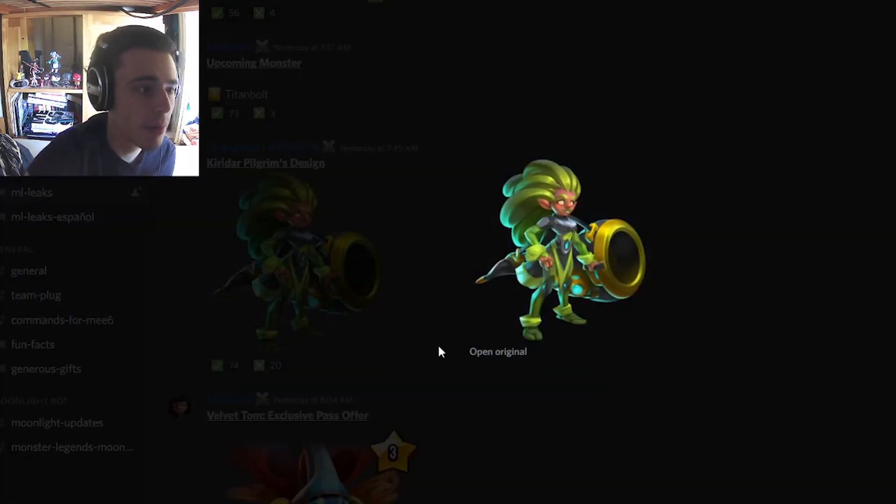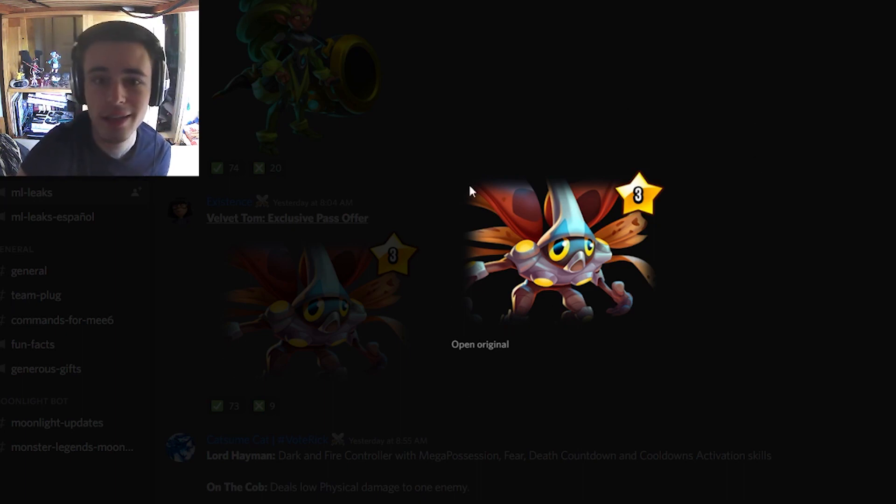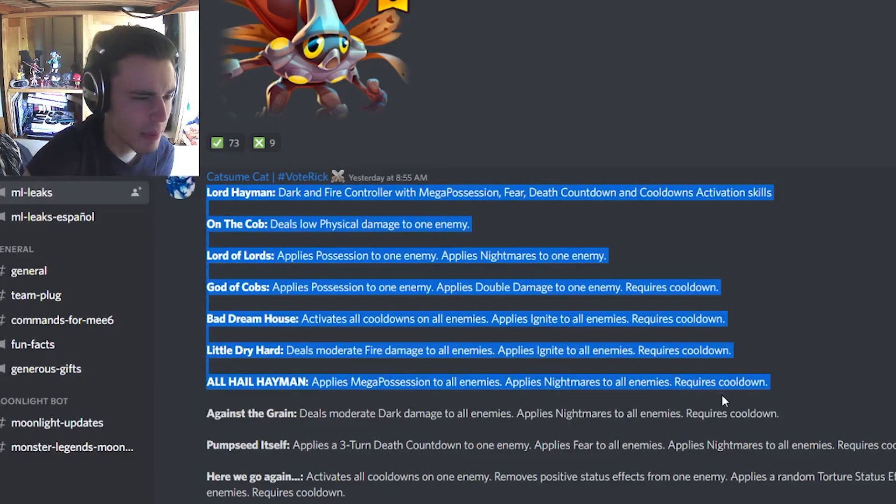We have a better image of Killer Pilgrim — I think I said that right this time. It looks pretty cool; I really like the design, and it has a giant cannon too, which is pretty cool. Then we have Velvet Tom right here where we can barely see his legs and arms, but he's a pretty cool design as well.